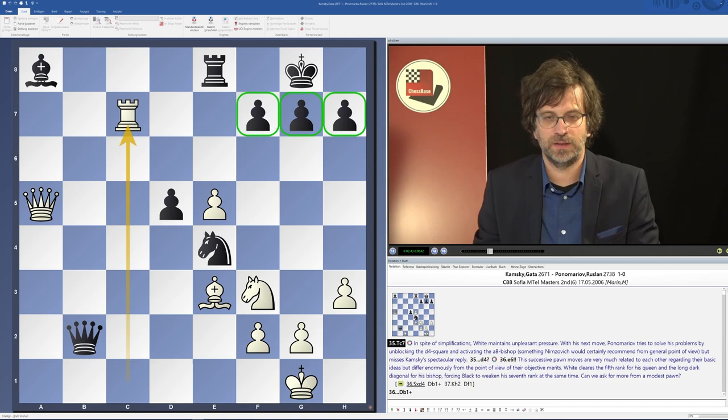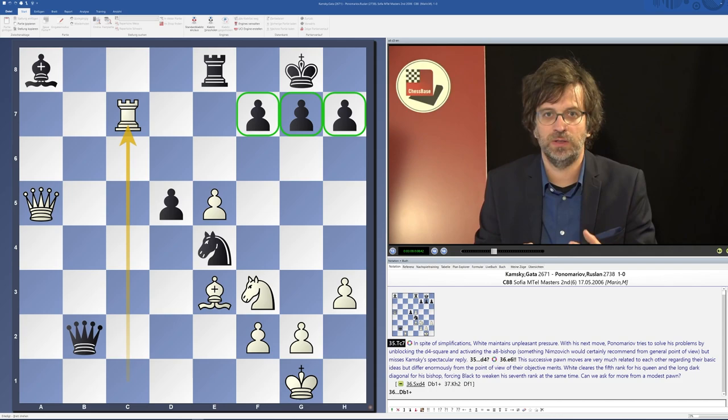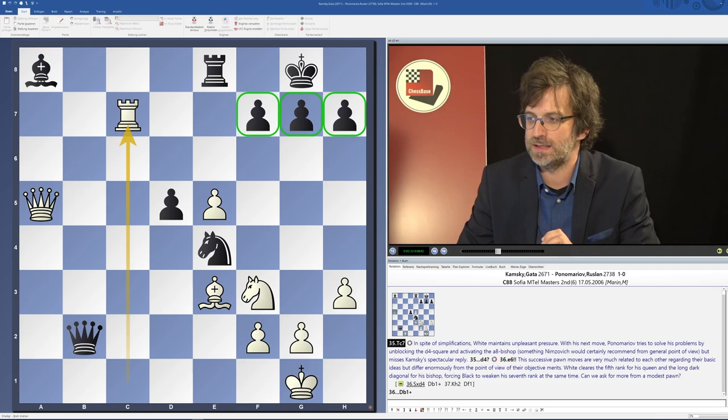The third difference is that when you are occupying an open file, usually the rooks are in the middle of your own army. But on the 7th rank, the rooks are quite far away from their own army, so they desperately need protection and some kind of support quite often. In order to be successful on the 7th rank, you need to achieve two things: first, it's always nice to prolong the rank so that your rook is more active, and secondly, it's always nice to get a helping hand — some kind of support from another piece.